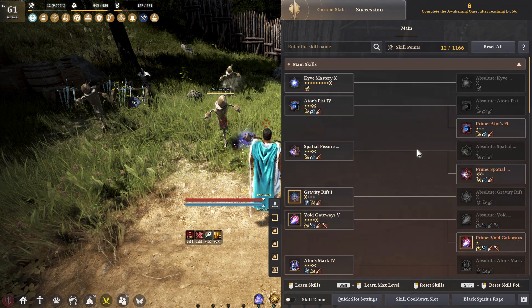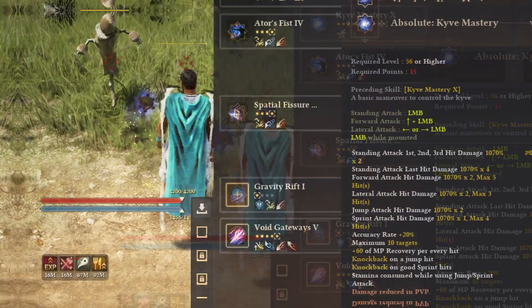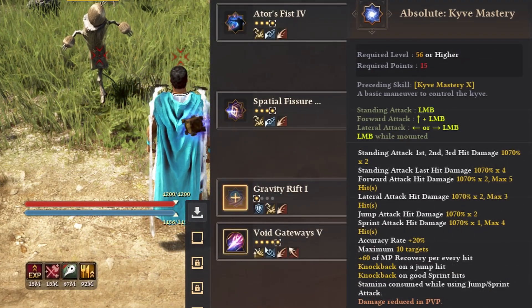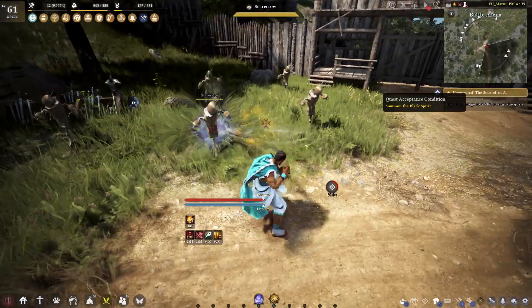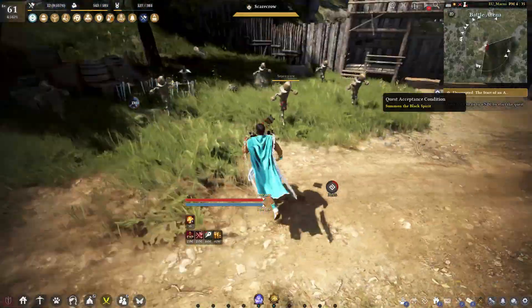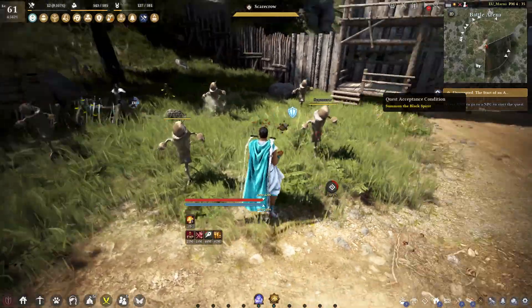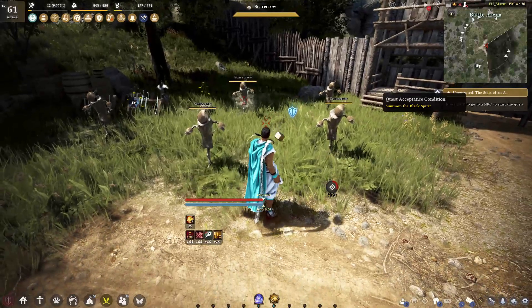We just want to look at the skills. The first skill is the Auto Attack, Absolute Kive Mastery — just left click. It doesn't knock back on the jump hit or the good sprint hit. As usual, you use this to bring mobs to you if you are grinding high end areas.